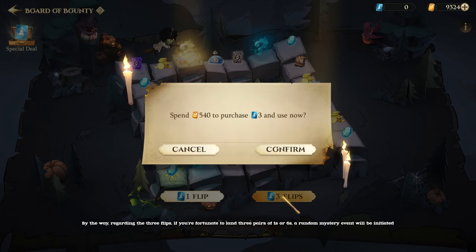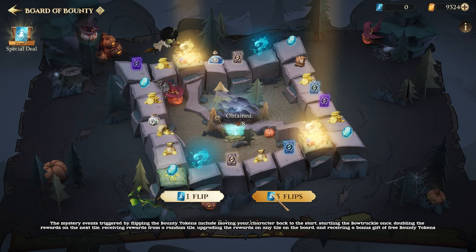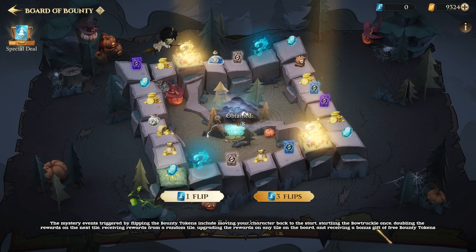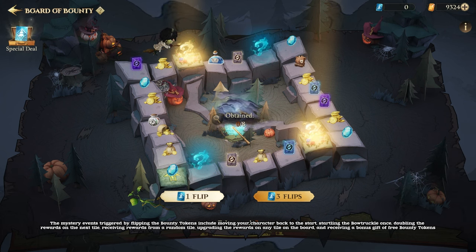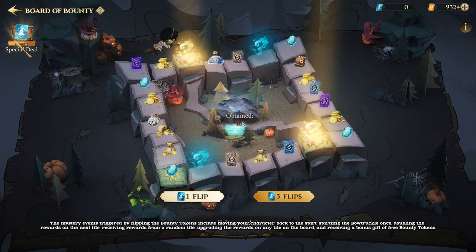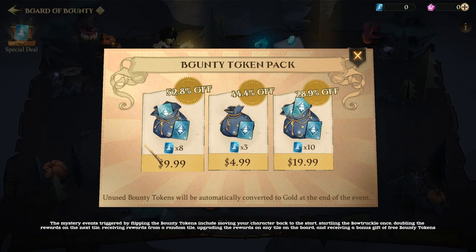Regarding the three flips, if you're fortunate to land three pairs of ones or sixes, a random mystery event will be initiated. The mystery events triggered by flipping the bounty tokens include moving your character back to the start, startling the Bowtruckle once, doubling the rewards on the next tile, receiving rewards from a random tile, upgrading the rewards on any tile on the board, and receiving a bonus gift of free bounty tokens.